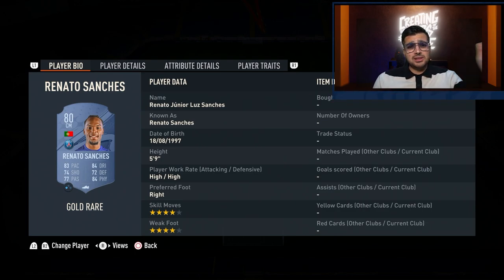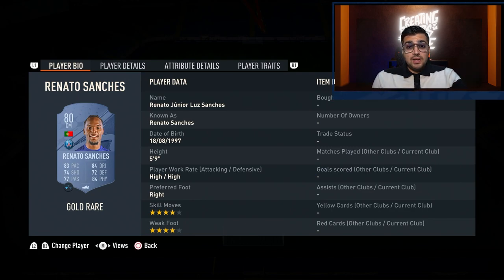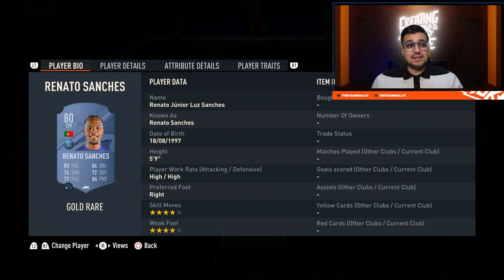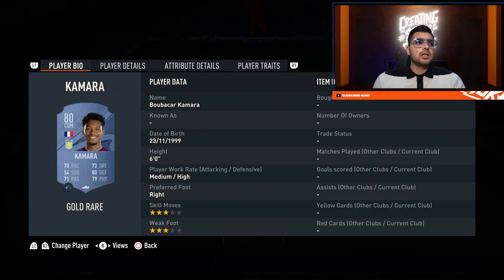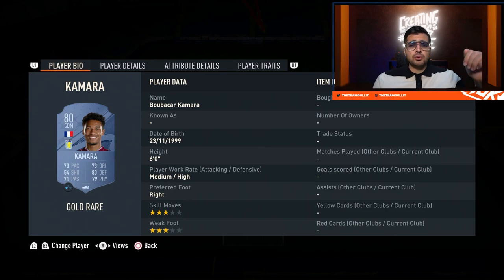Renato is insanely expensive right now — around 50k — but he's definitely worth it because the stats are just insane. He links up very well for this squad and is necessary to make the chemistry work, which is why this squad costs 100k. If you don't want to spend that many coins but like this team, you could substitute him for a Paris Saint-Germain midfielder or a Portuguese player in the French league if you can make the chemistry work. Kamara is not spectacular but necessary for chemistry. There are plenty of substitution options for all these cards if you're okay playing with slightly less than 33 chemistry.